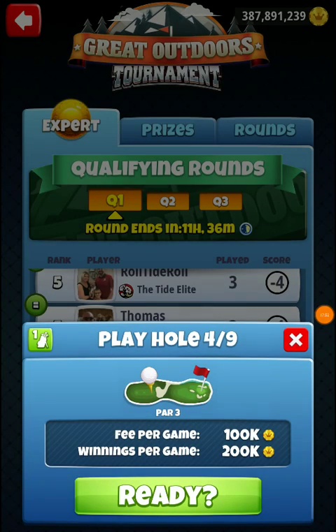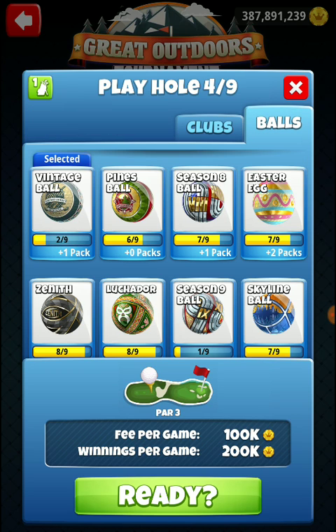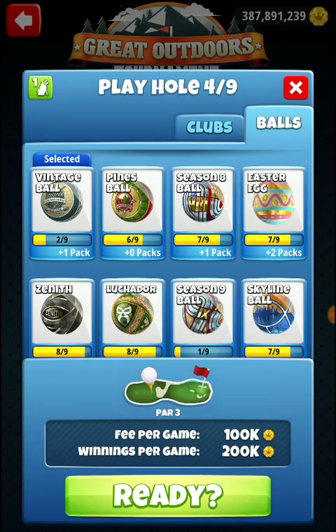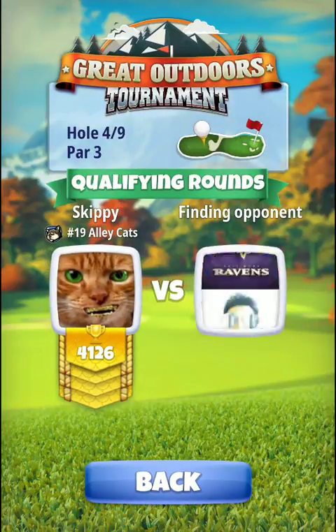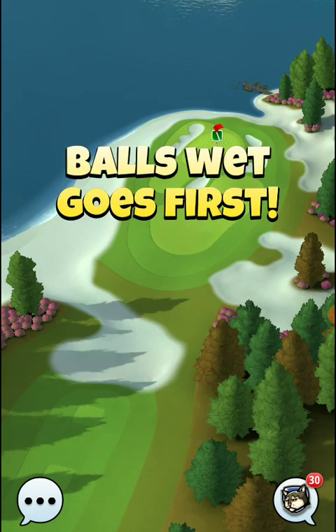Alright, next hole — hole four. I ran into a problem the first time: I didn't have enough power even though I had a Power 3 ball. You need the Guardian for my approach — you need the Guardian over the Sniper because of distance. You also need a Power 4 ball, but I'm going to go ahead and take a Wind for Power 3 since I was just up against the edge. This is going to be a one topspin, full right spin, straight at the hole shot.